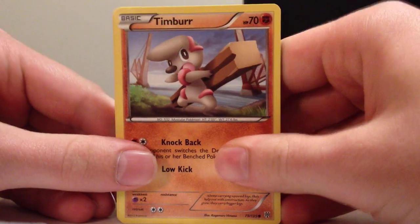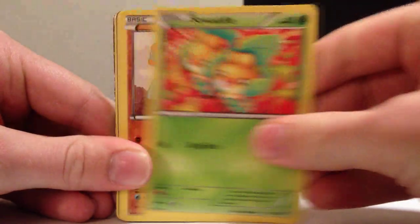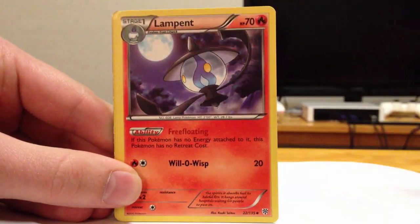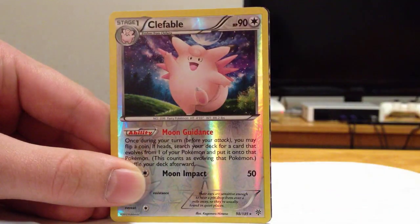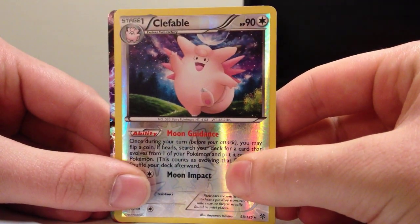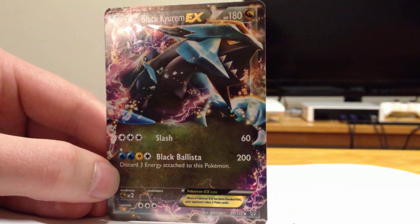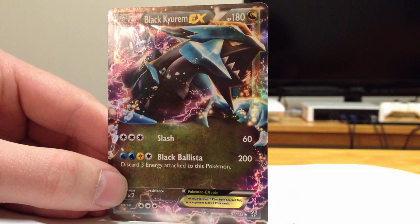Three packs left. We have an Articuno pack. We recently discovered there were something along the lines of nine EXs in this set — it's obscene. I have the sneaking suspicion this might be another one. Timber, Swadloon, Vampy, Ralts, Skiddy, Plasma Energy — good pack. Lampen, Golbat, a Reverse Rare Clefable — that's nice. Is this another Lugia? No — Black Kyurem EX! That is beautiful. That's four EXs in this box. Black Ballista, 200 damage, only four energies — that's fairly impressive.